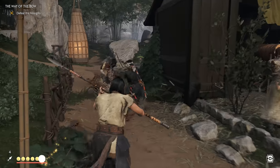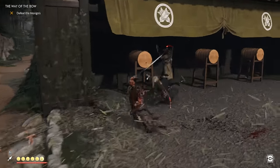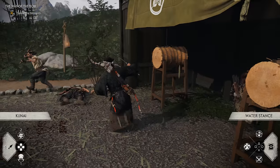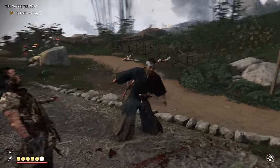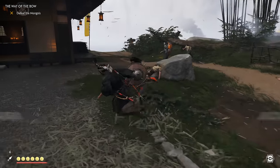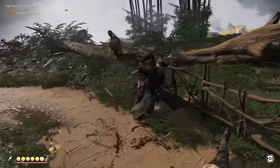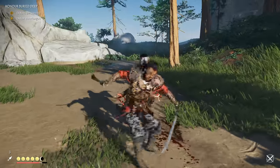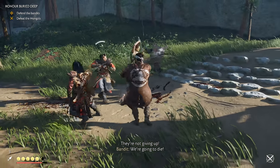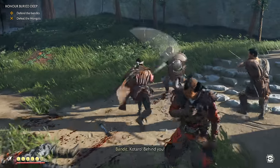Parrying is a great counter-attack, but what happens when you want to be more aggressive? Simple — you need to master the stance system, and by master we mean changing the stance for every class of enemy you encounter in a group. There is absolutely no point hitting a sword guy with a triangle water stance attack, so don't even try it. Basic square button attacks can work on any foe, but the further you get into the game, the more you're going to have to stagger your enemies' defences before you get any hits in, outside of parrying and counter-attacking. So from an early point in the game you really need to get used to holding the right trigger, changing stances to suit your next opponent, and then opening up their defence with a triangle attack before going to town. Rinse and repeat.